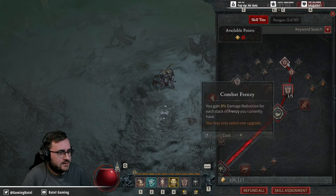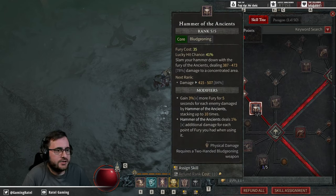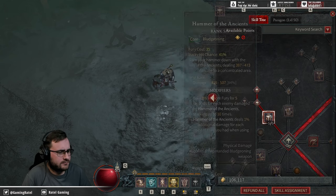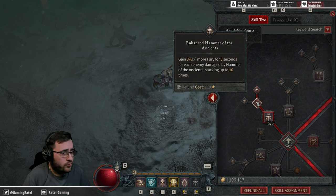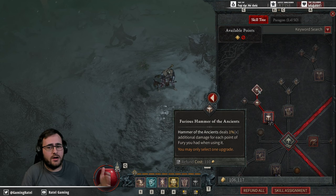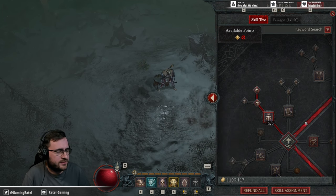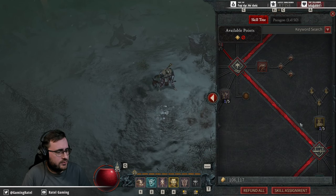You want to pick up Hammer of the Ancients and get it to rank five for maximum damage. Then Enhanced Hammer means the more enemies you hit, the more Fury you build. Furious Hammer of the Ancients gives you that percentage damage bonus based on how high your Fury was when you started using the hammer.